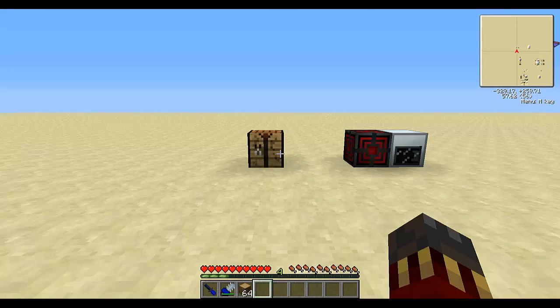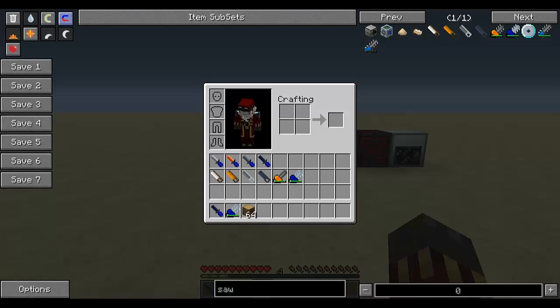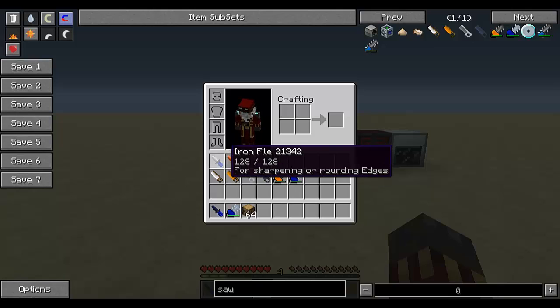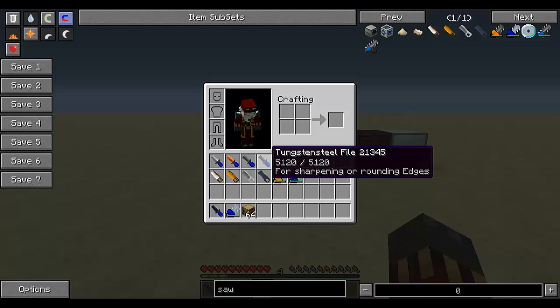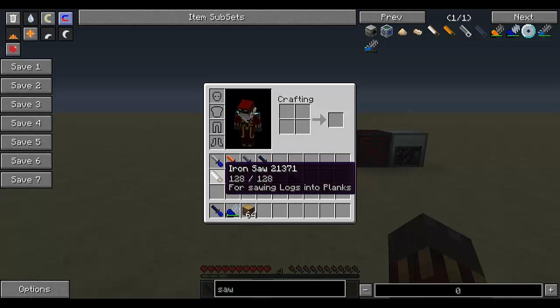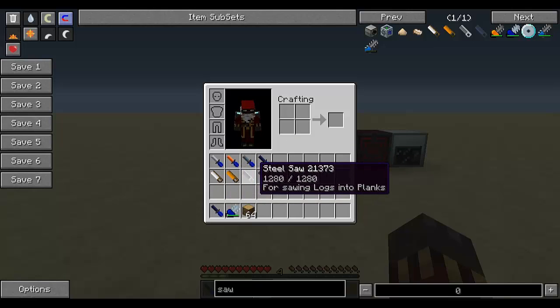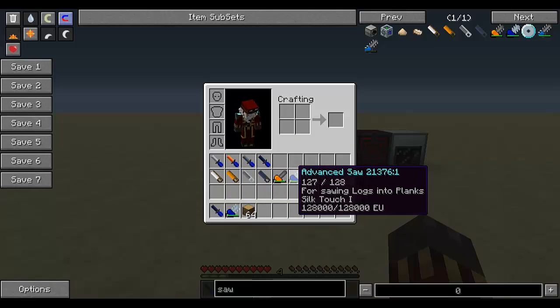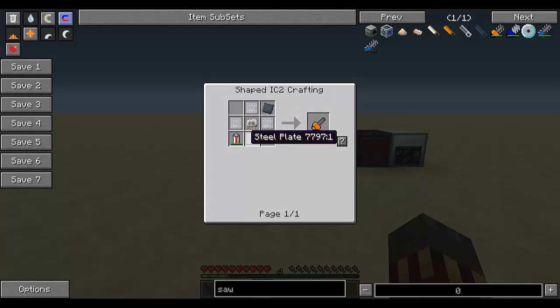Back in the desert world, we've got two new tools to show you. We've got files — files have four tiers: iron, bronze, steel, and tungsten steel. Each of the tiers has a different durability. And then we've got saws: iron, bronze, steel, tungsten steel, electric saw, and advanced saw. The electric saw is crafted like that and it basically replaces the saw for IndustrialCraft.